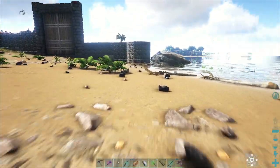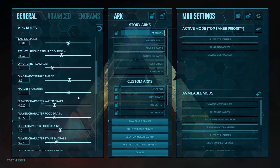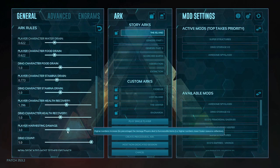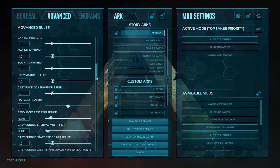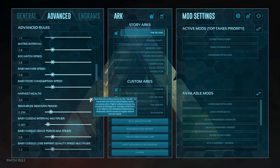Now let's do the maxed-out version. Back in the general tab, find the harvest amount and change it to 3.0 — that's the max, slide it all the way. Then go to player harvest damage and change that to 3.0. The max you can actually set is 6, but we're going to keep it at 3. Go back to the advanced tab, find the harvest health, change it to 3.0, then hit play to save.